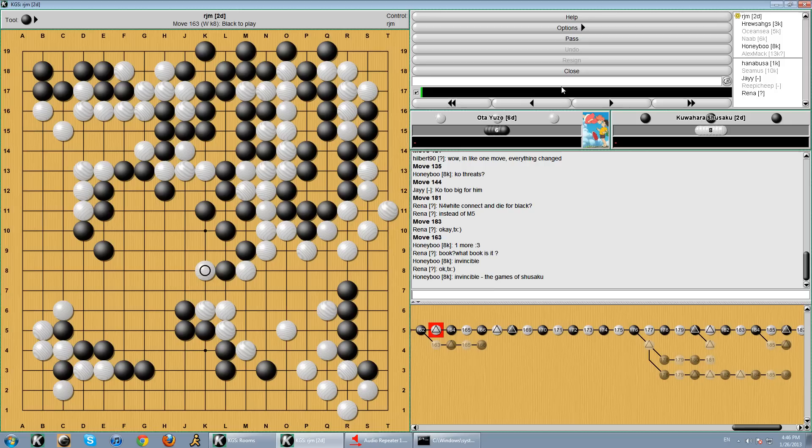It's the Kiseido book called Invincible: The Games of Shusaku. It's actually the book that the Kiseido company was created to publish originally — it's K1 in their index. It's a really great book. It's got a little bit of history and background at the front, and then the rest are just all game reviews. Some games have a lot more commentary than others — some will be like 10 or more pages of diagrams and commentary, and some are a lot less. This one was like a page and a half. Well, thanks for joining. I'll see you guys later.